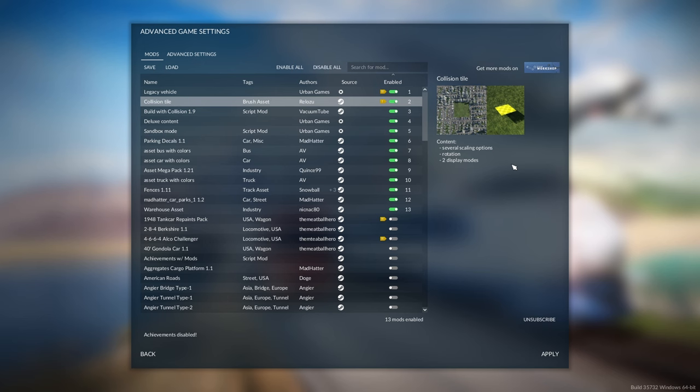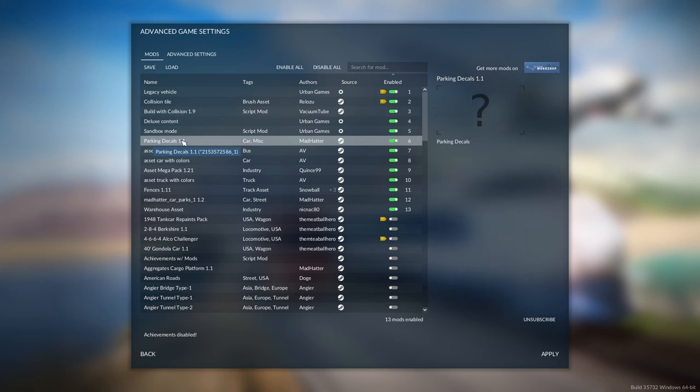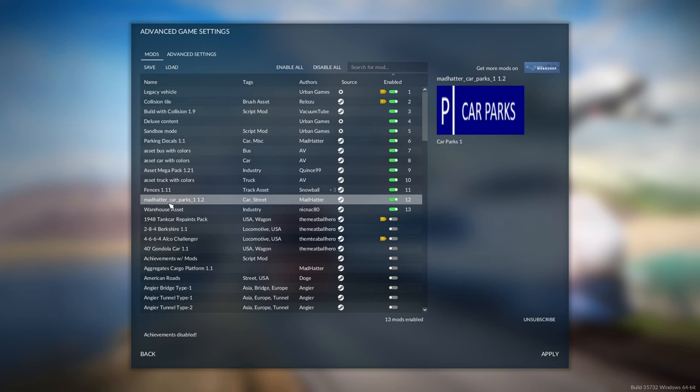Adding this collision tile over any of your builds will essentially stop the city and protect your build from getting built over. Building with Collisions is also really helpful as it allows you to override collision boundaries with truck stations, roads, industries - anything where you think it would look good to have a road running through an industry. This allows you to build it, and I believe it should be functional. This is also very useful when detailing. Next we have the parking decals and car parks mod.